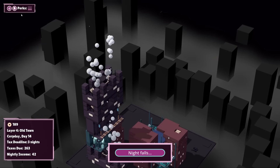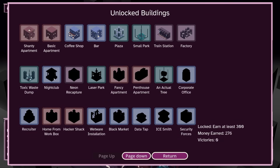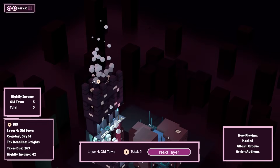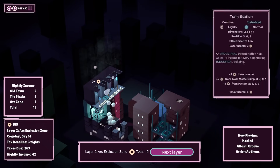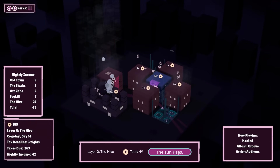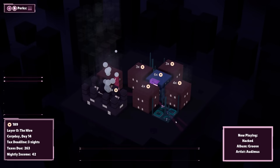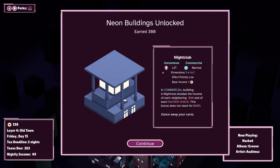My perks are up here — unlock buildings and perks, I should have a little look at this. How do we unlock a nightclub? Earn at least 300 cash. I'm very close, actually. There's quite a lot of buildings that we can unlock. Couple of factories — honestly, just stack up as many factories as we possibly can until we reach what I presume is a limit somewhere.